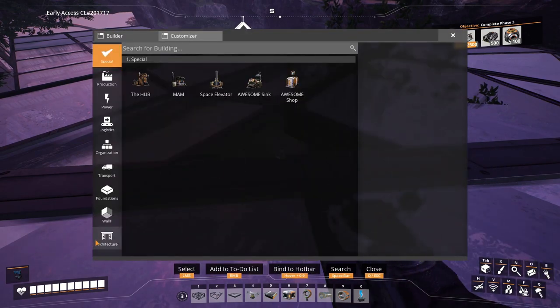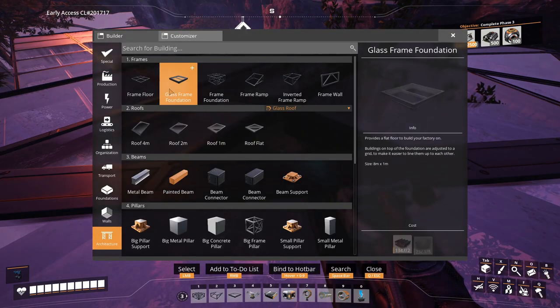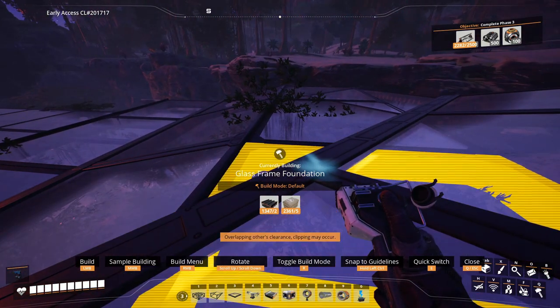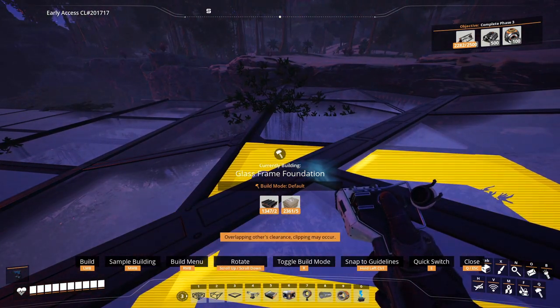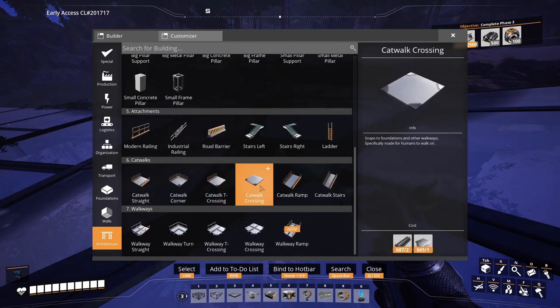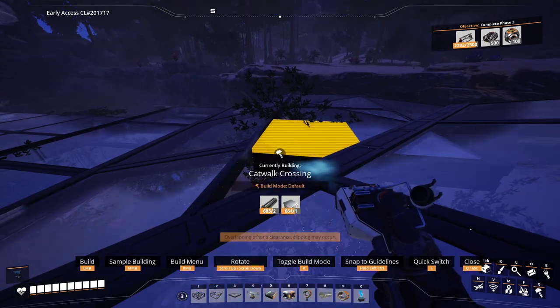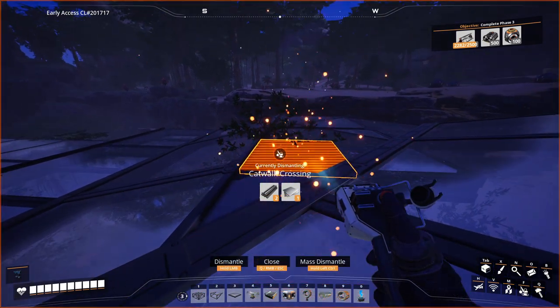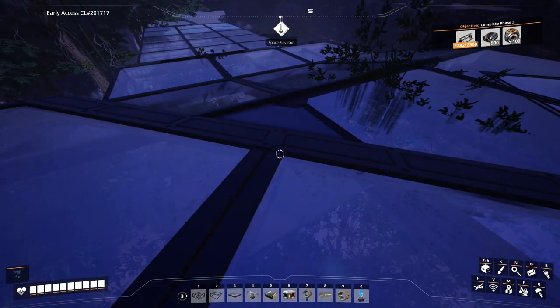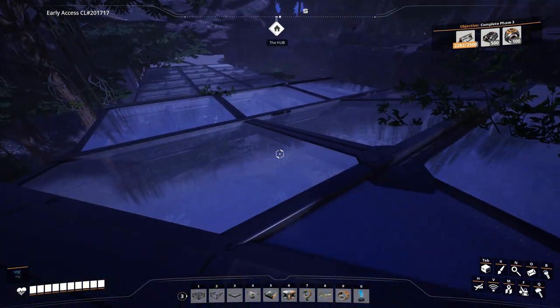Gaps like these you can probably easily fill in by placing another foundation over it - that will mean you'll have things sticking out here and there. If that annoys you, you can always use these crosswalks, which are pretty small and kind of fit in here nicely, and you can fill in the gap like that. It looks pretty nice and tidy.